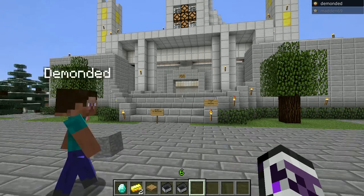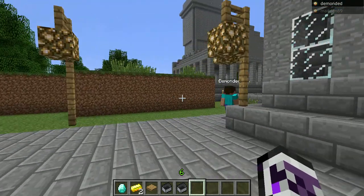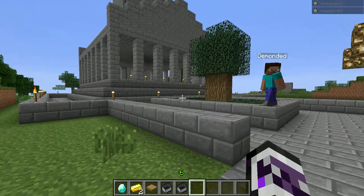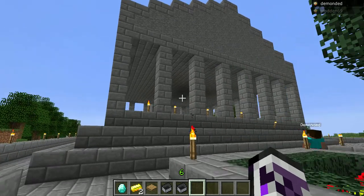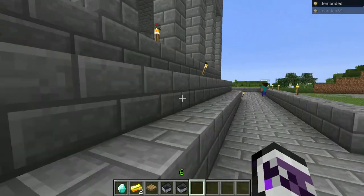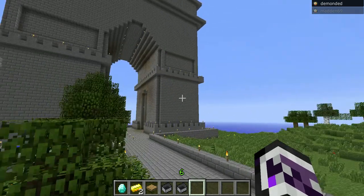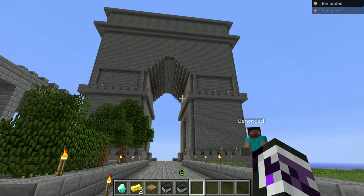Now if you follow along the path over here, it's actually behind the subway, so you're going to have to make a left or a right and then go back. I have a little — I don't even know what it is yet, I was just making a random building to fill up space, and I like how it looks. But behind that is the Arc de Triomphe, or however you pronounce it. This took me a long time, and it's probably one of the biggest buildings on the server right now.